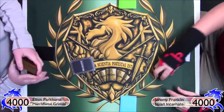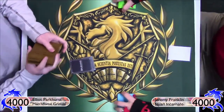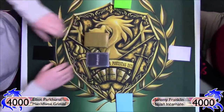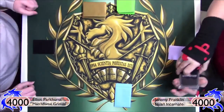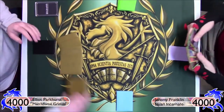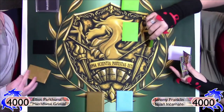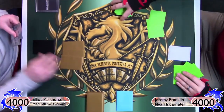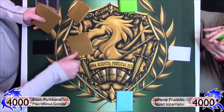Hey there guys, NemoSafeN3 here bringing you the feature match for the week. This is more of a casual match — I went to Odyssey Games in Kalamazoo, a really cool little shop, and I played against one of the employees, Elliot Parker. He's playing a red-green version of matchstick grim — we called it Match Flame Grim. I'm playing red-black with a splash of blue: Nyarlathotep incarnate with Bonsai Attack, Rootgeg, Tonberly, and similar cards. I wanted to give Nyarlathotep incarnate another chance, especially with Moonlit Savior coming out.